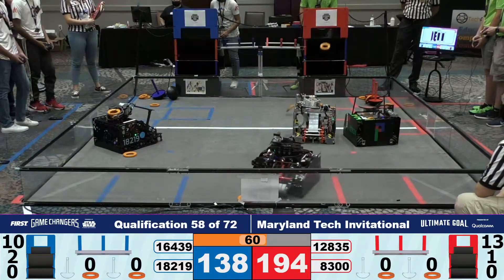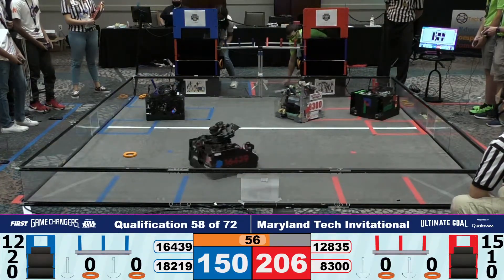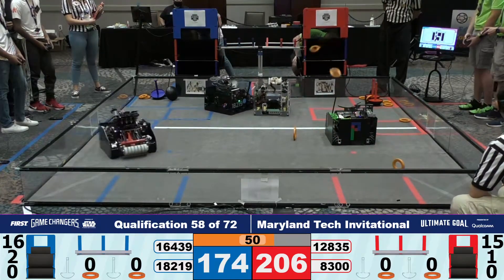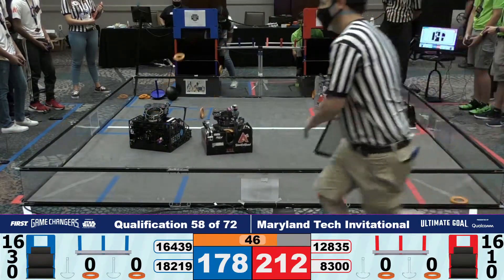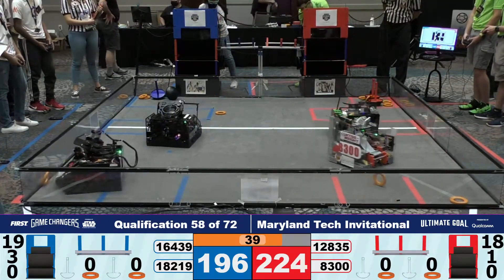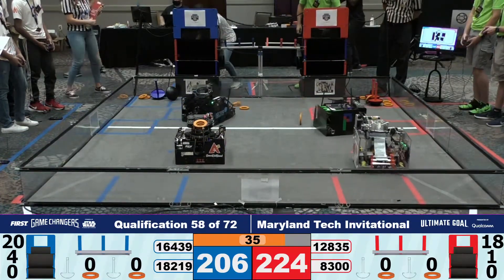Especially when it comes to the more precise shooting required for the power shots in the endgame, coming up in 20 seconds. Our human players are replacing those rings on the field. Notice a bunch of rings stuck in the red corner around the wobble goals — those are going to be harder to grab, which means less rings to work with and less throughput.